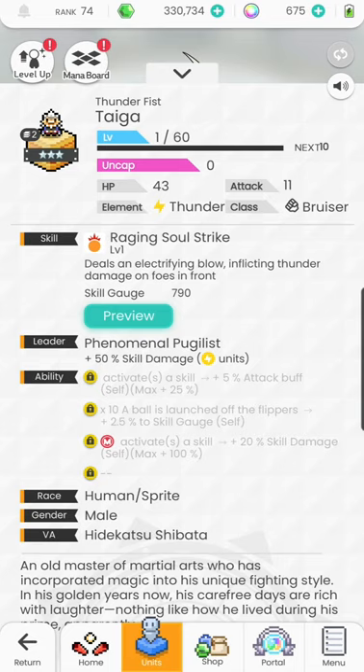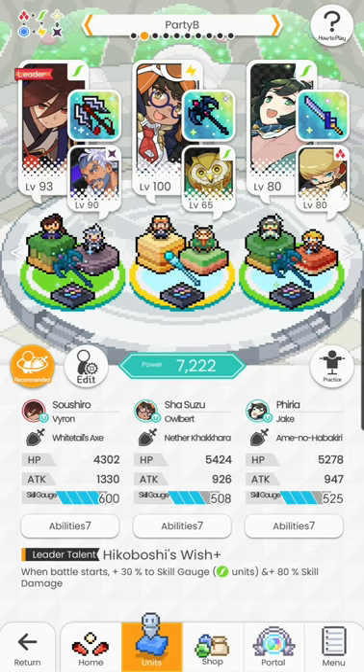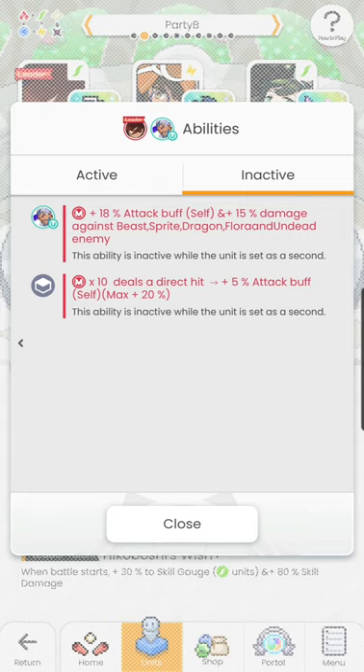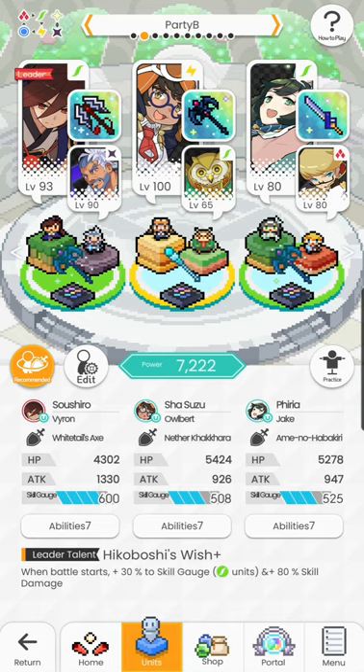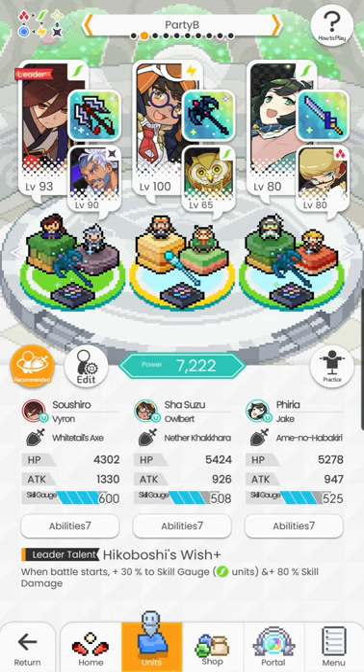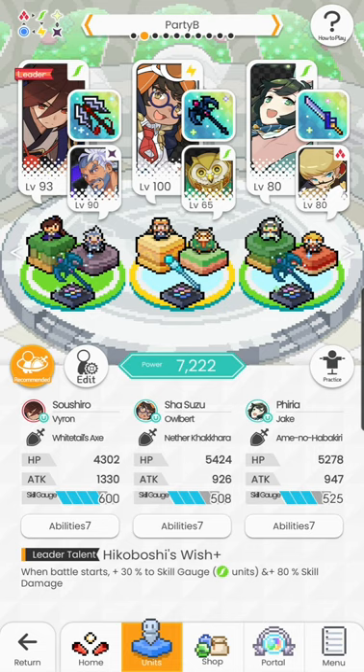If all of that is too much to take in, you can press the abilities button at the bottom and see which ones are active and which are inactive for all your characters. You can see your weapon souls, weapon passives, sub passives, and main passives laid out there. That's all I have for this video. If I missed something crucial, let me know in the comments. Thank you for watching — if this was helpful, give me a thumbs up. My name is Free to Play, and I'll see you in the next video.